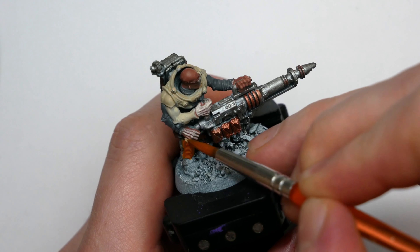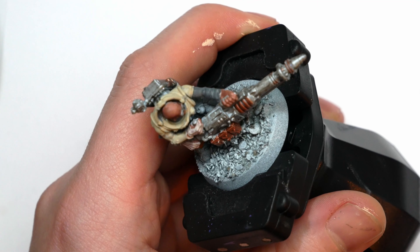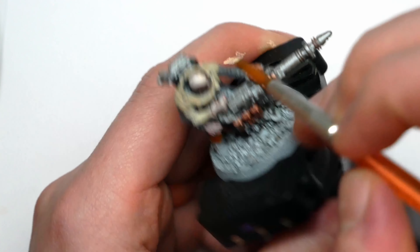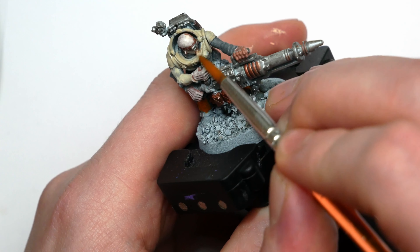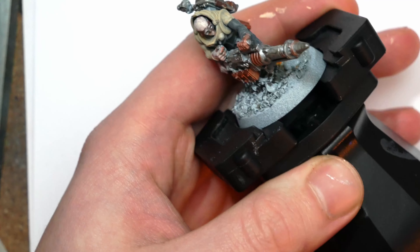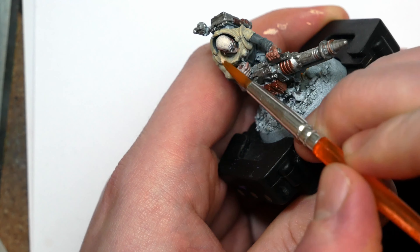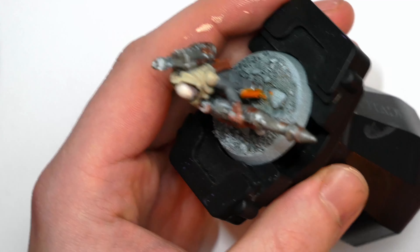Whilst that was drying I began work on the decidedly Tyranid parts of the model — namely the extra arm and the chitinous sleeves, and similarly any models with claws will be painted the same way. I start with Vallejo Bone White, which looks quite similar, if a little paler, than the Vampire Fang used for the suit, but the washes will pull these further apart. To be honest, if I wanted to save as much time as possible on batch painting I could paint them both the same colour and let the washes do the rest.